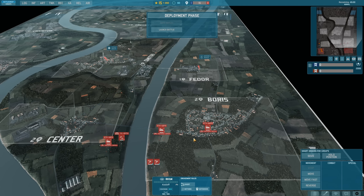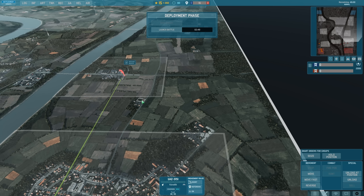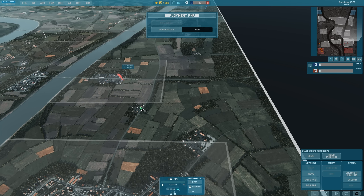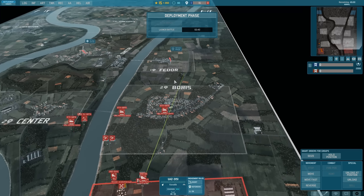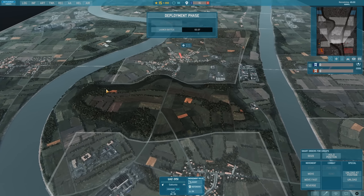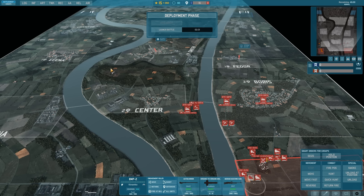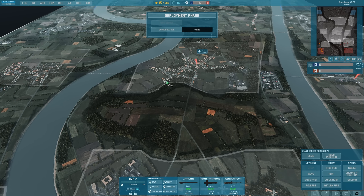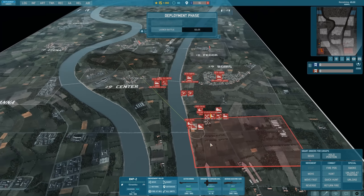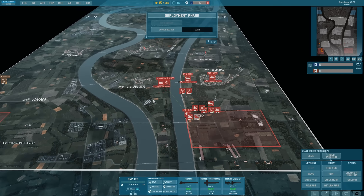I kind of want to also take this guy into Fedor. We'll fast move it in there. Not much on my right side, that is a little bit risky for sure. We might chill with this manpad - let's not go too far. We got those two guys. Let's send this one to the left, and the BMP-2 to the left as well. I kind of want to hold that area. The BMP-1PG can go over there. We'll see how this goes.